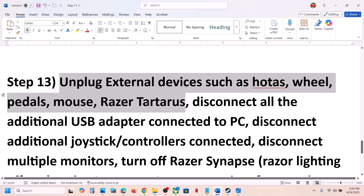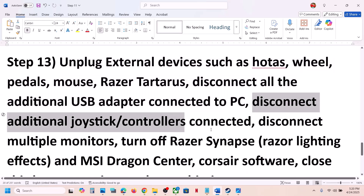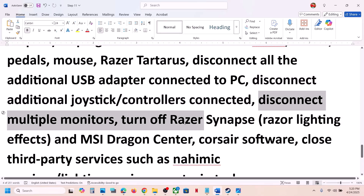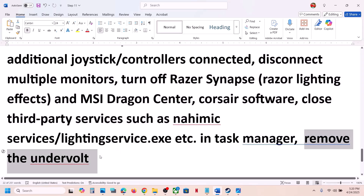Also, unplug all external devices you are not using — steering wheels, pedals, USB adapters, extra controllers, and multiple monitors. If you have any third-party services or applications running, close them. If you have undervolted the computer, remove the undervolt and then check.